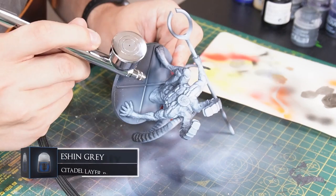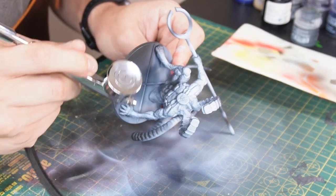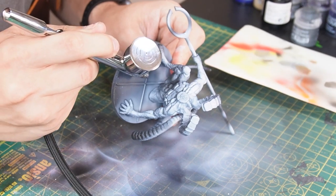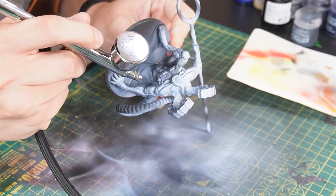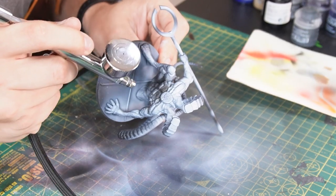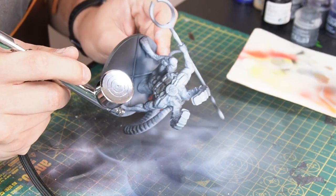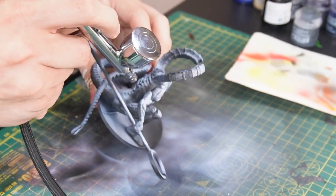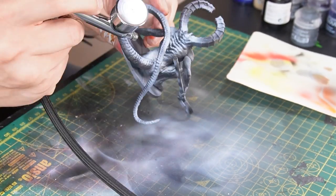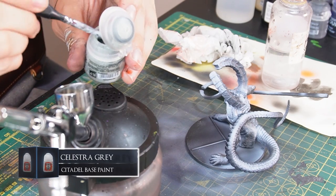Now I'm just going to slowly airbrush this fella, starting off with some Isshin Grey, as this is the darkest grey I'll be using. I'll be targeting the lower regions from the opposite side that the zenithal highlight came down from, so this should act as our first layer of shadows. Trying to keep to the areas we've already outlined with the highlighting job and avoiding going too far up into the brighter tones. Starting with darker tones and working up means we can go back over with lighter greys if we get a bit too much shadow.